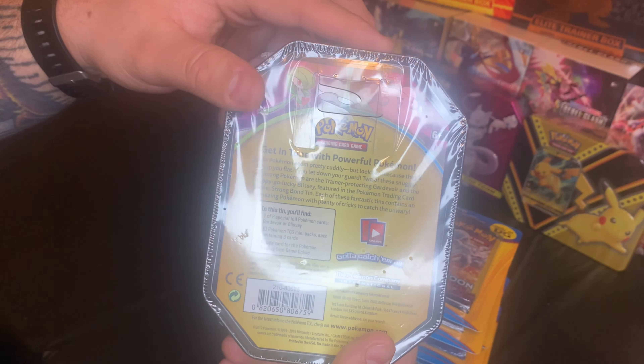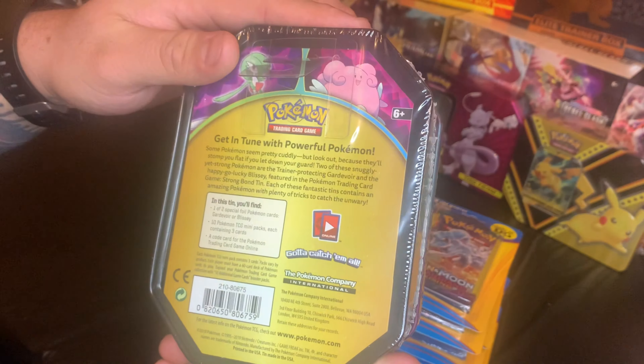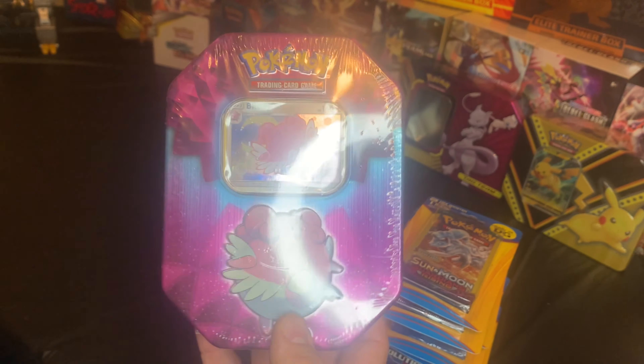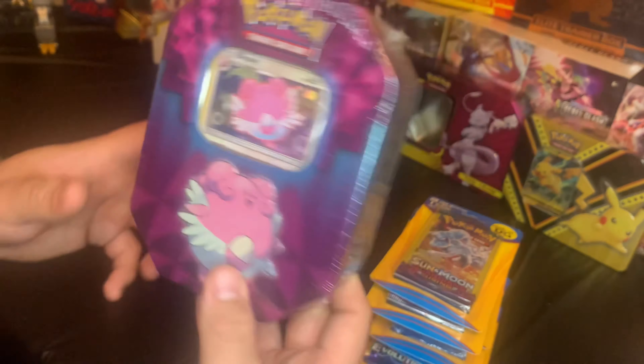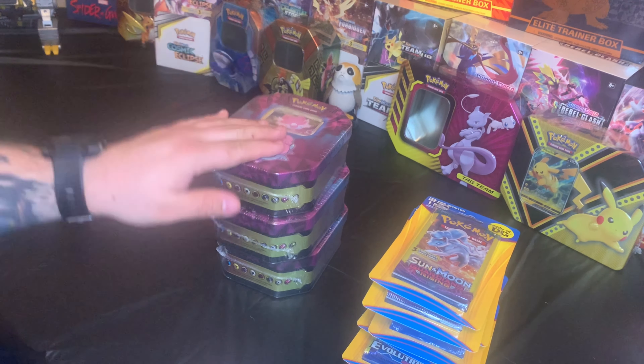They were $10. They come with one of two special cards — Gardevoir or Blissey. Obviously these are going to come with Blissey. And then it's going to come with 10 Pokemon mini packs, which are similar to Dollar Tree packs, Family Dollar, and Dollar General — you get three cards per pack. I've got three of those, but I'm not going to open up all three, probably just do one.